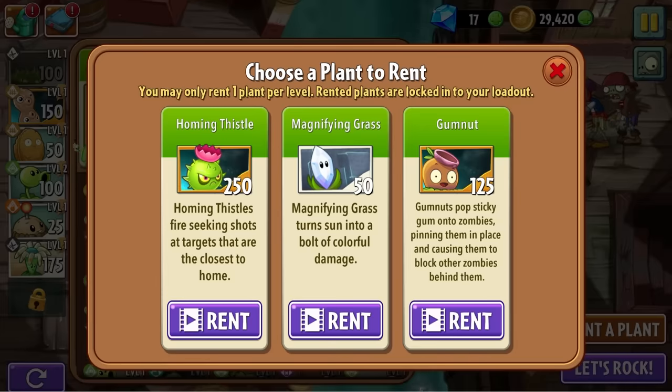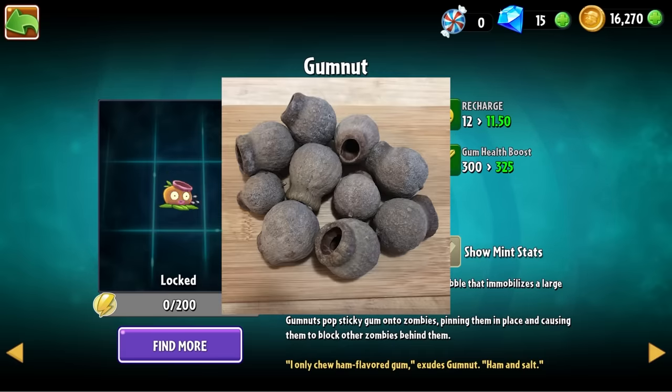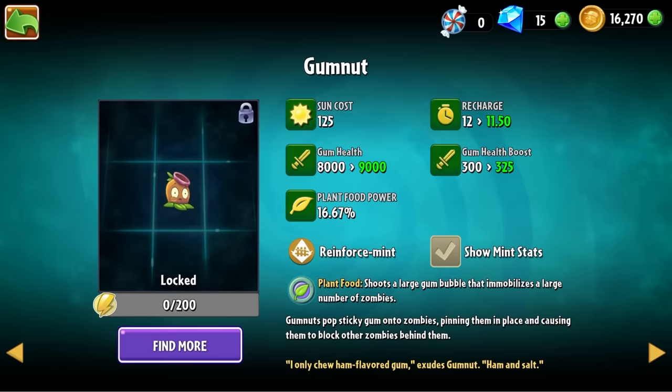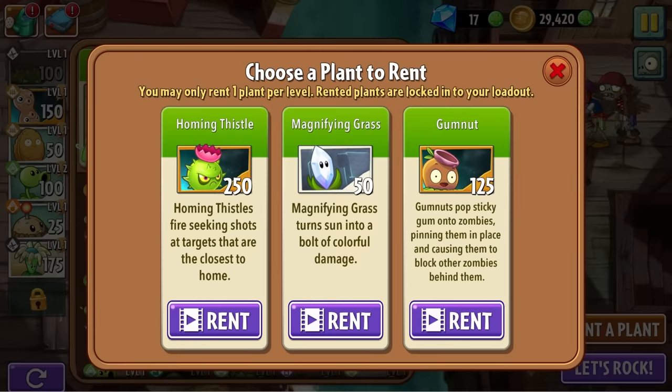Despite having nut in the name, the gum nut doesn't really look like a nut. So what is it? This sent me head first into what is probably the shallowest rabbit hole I've ever gone down — there is absurdly little information online about what the gum nut is. From what I can tell, it's an inedible seed casing, but does that make it like a walnut situation? I checked what it does in game: it explodes, coating zombies in its warm sticky substance. That definitely sounds like something nuts could do. Just to be safe, I'm going to leave the gum nut for now and consult the council of nut experts in my comment section after this video drops.